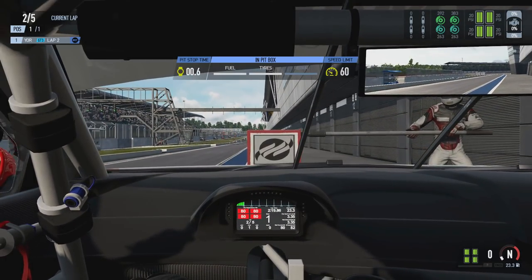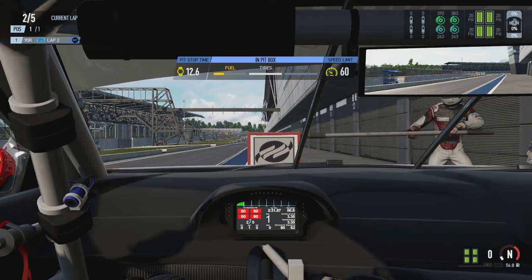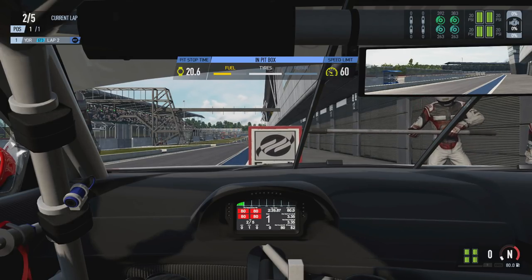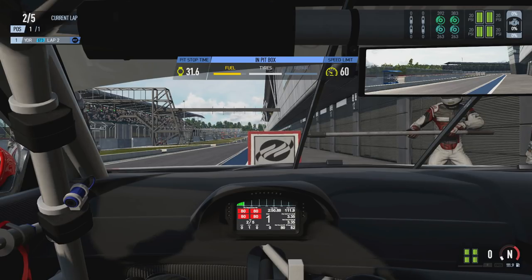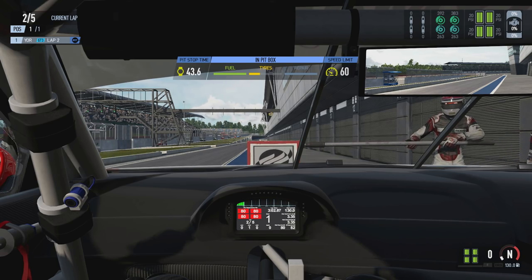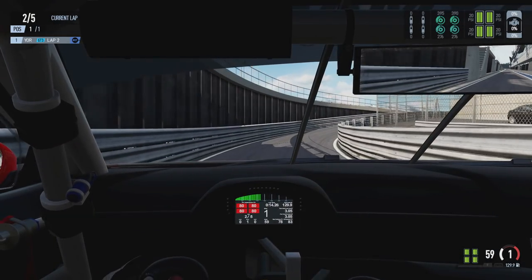When stopped in the pit box, the HUD displays exactly what the pit crew are doing, broken down into Fuel, Tyres, and Repairs, with a timer on the left showing how long the stop is taking. Each area is colour-coded: white means it's planned but work hasn't started yet; yellow means work is currently in progress with a progress bar; green means that work is complete; and grey means nothing is planned in that area for this stop. Once all work is complete, everything turns green, you get a Pit Stop Complete message, and the AI drives out of the pits, handing back manual control after the speed limit zone.